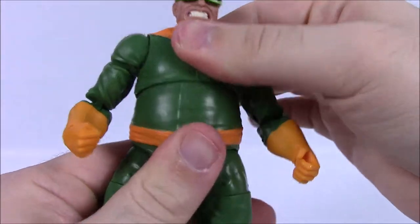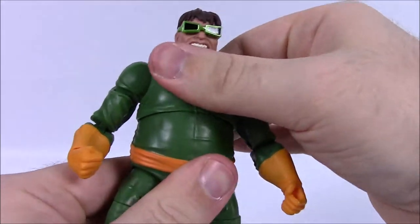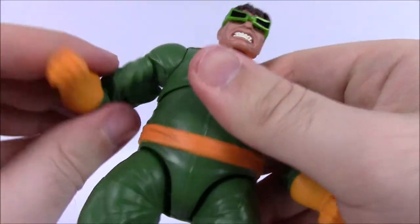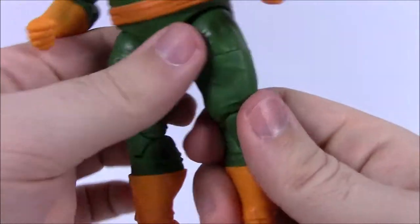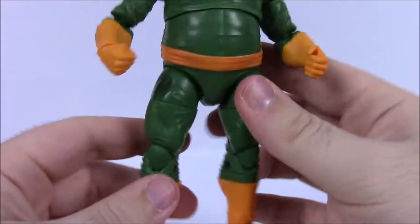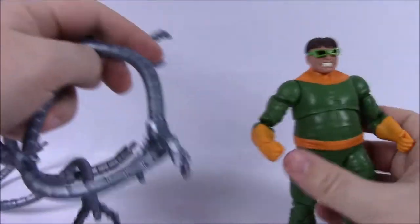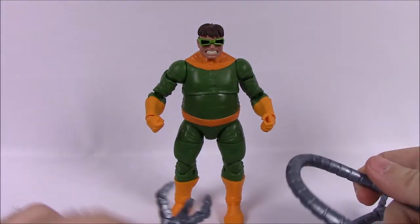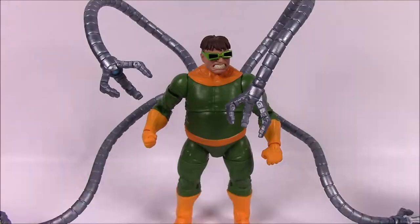Because of his size, Doc Ock has more of the female joint design — the movement is right under his chest so you can twist him around. He doesn't bend back and forth but has all the standard head and arm movements. He's got pretty thick legs and fat calves. On the back you can see where his tentacles go, and his tentacles come as accessories. I'm putting them on now to show what it looks like.